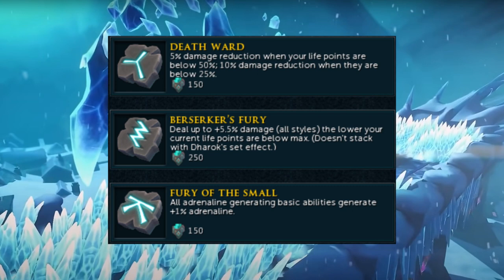For my archaeology relics, I use Death Ward for more tankiness, Berserker's Fury for more DPS output, and Fury of the Smalls so I can get to my thresholds faster.